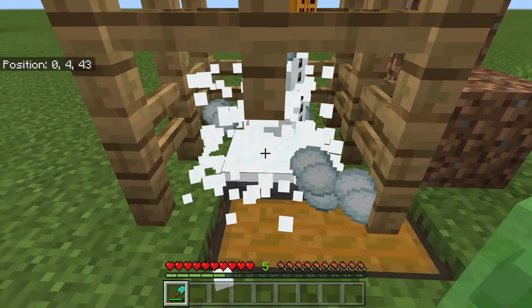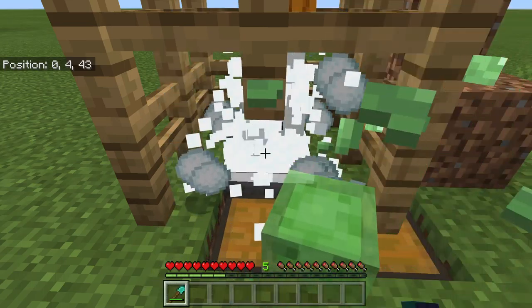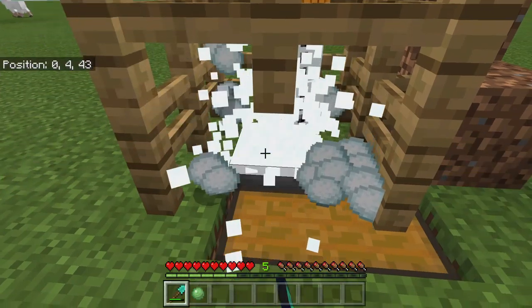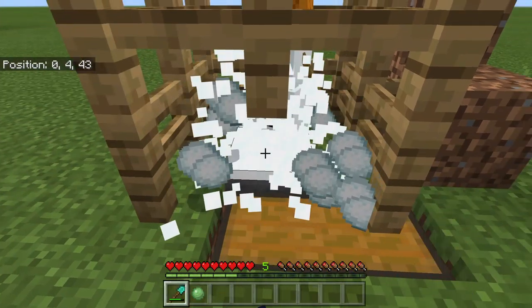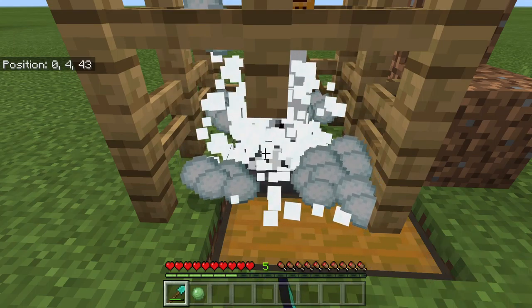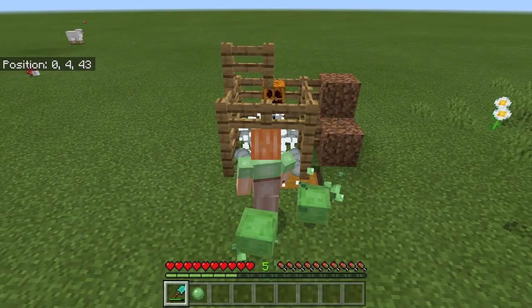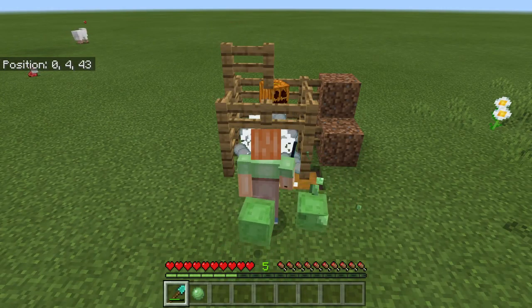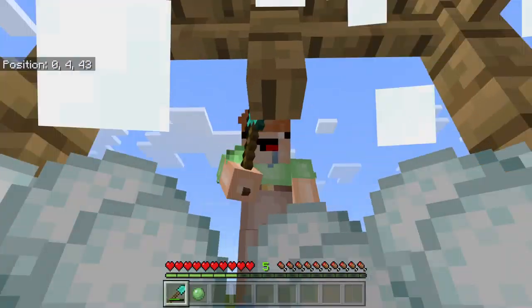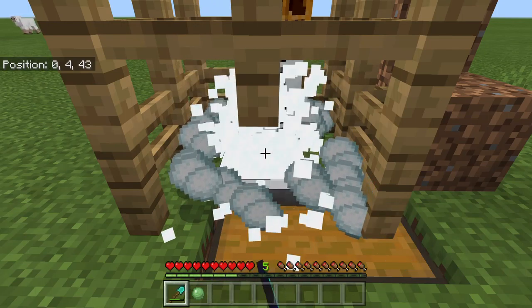You can get snow from a snow biome, which you can find probably near you. You can get a pumpkin head from a witch hut, or by finding seeds that you can plant from a chest or other type of fruit, and you can also get them from small patches that you can find in the wilderness. You can also find them in a village.